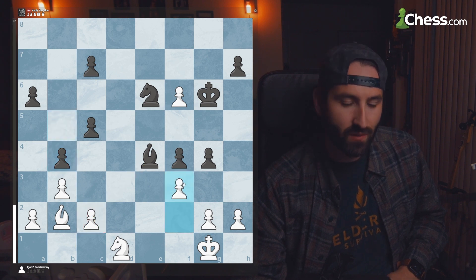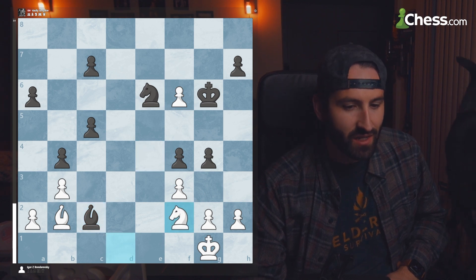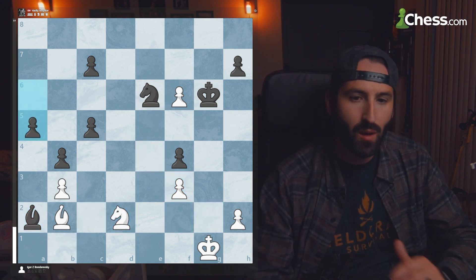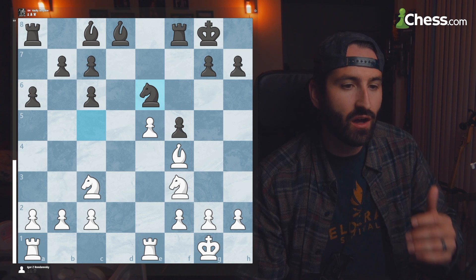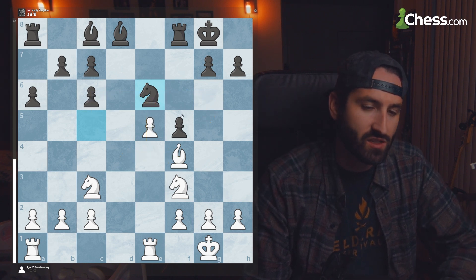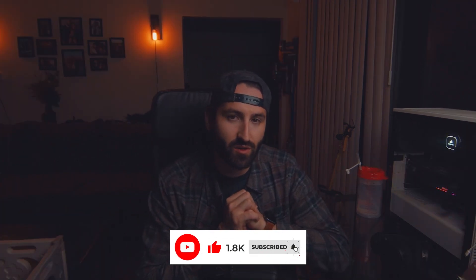White is forced to push to f3 to make the bishop take on c2, giving the knight an escape square on f2. Black takes on f3, white recaptures on f3, and the game continues with black having a heavy advantage. They go on to win, and the main difference was this knight on e6 — the center back knight is super strong, controlling all those squares, stopping the advancement of the passed pawn, and supporting future pawn pushes.